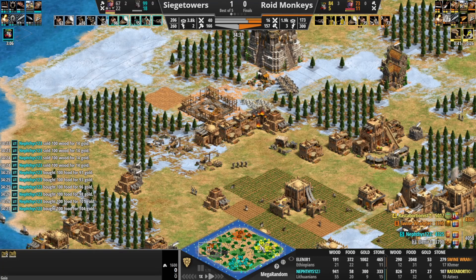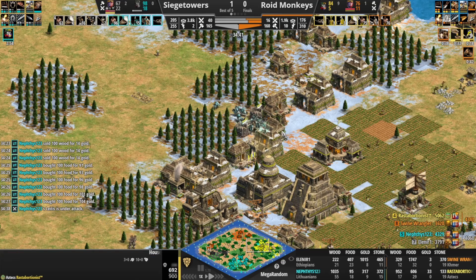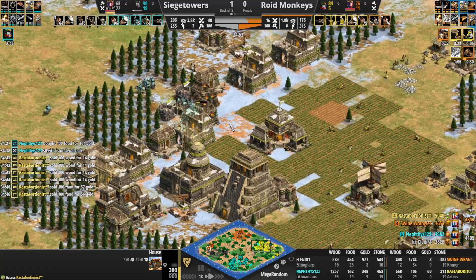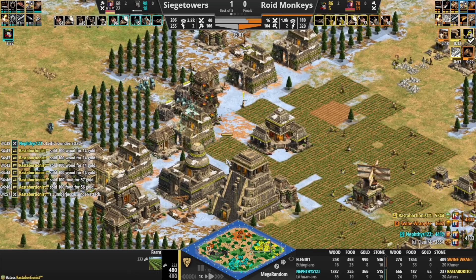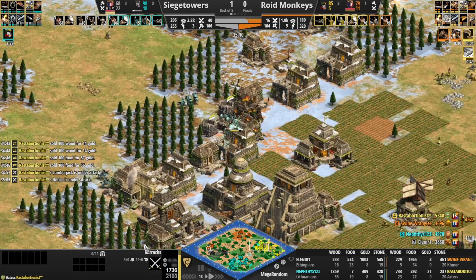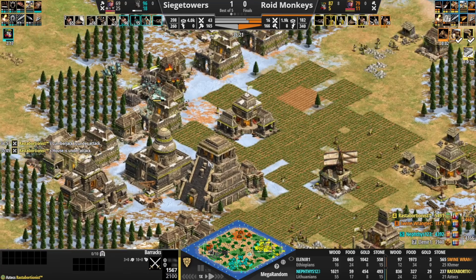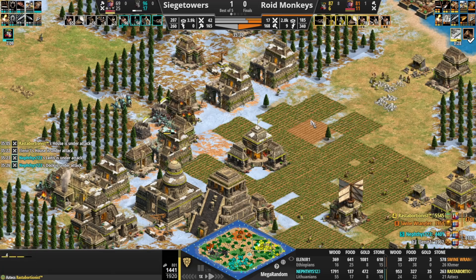Rasta's got to get access to gold somehow — this gold or the gold out front — because right now Rasta has no one on gold. You're in Imperial Age, you have a chance to go Elite Eagle and you can't do it. Given the lack of access to gold, it might have actually been a mistake for Rasta to go up when they did. Probably would have been better to continue beefing out that eco a bit more, securing some more area before going up. These Leitis continuing to pressure — this house might go down, and if it does, this could be a disaster for Rasta.